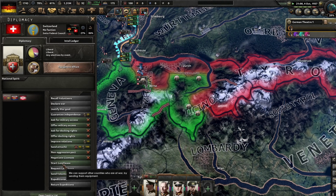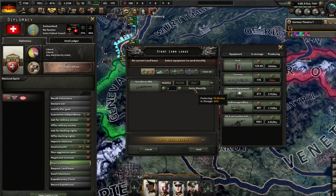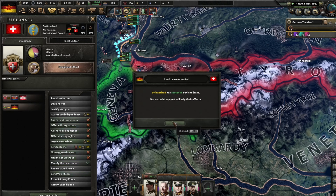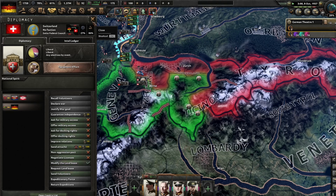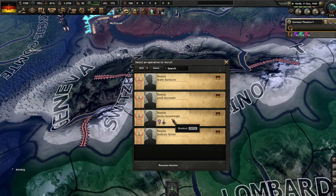I want to send some guns to the Swiss — maybe they will resist. I have 3000 guns in the stockpile so I'll send them 3000 guns. So yeah, that was me, Hyjia Gaming. We'll see you in the next episode. Goodbye.